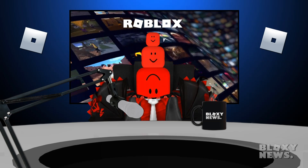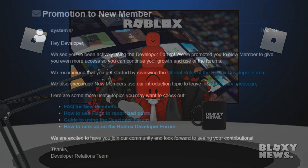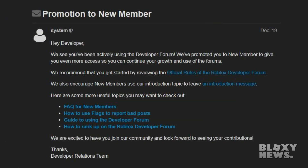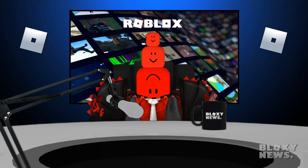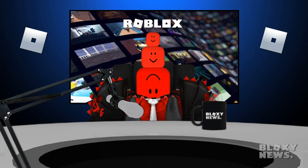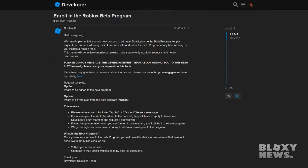And if you don't, just continue to browse them — look at each post, browse through the comments, etc. — until you get a notification at the top right saying that you are now a member. Once you are a member of the developer forum, you will then get access to a post that will allow you to enroll in what is called the Roblox beta program. Enrolling in the Roblox beta program will allow you to get early access to some new Roblox features, like the new trade page that has already rolled out to everyone, and of course the new 700 player servers.